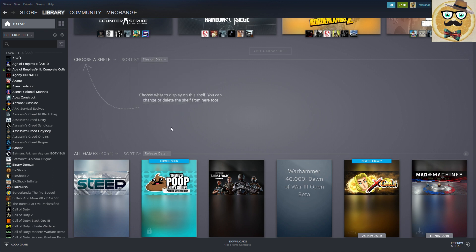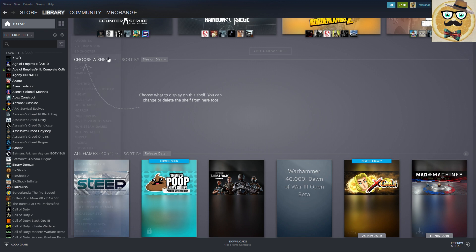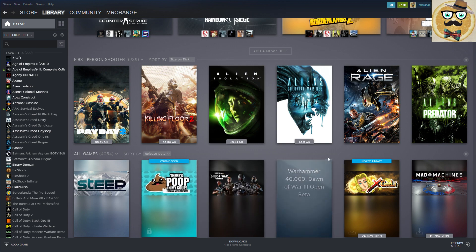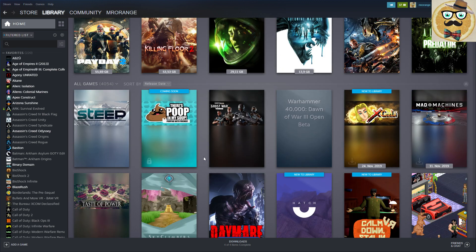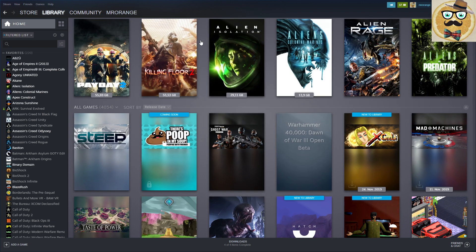You can create your own shelf - for example with games sorted by size on disc. I can choose a category I've already made, such as my first person shooters, and create a shelf from it. Then I can sort by size on disc and see that Payday 2 is over 55 gigabytes. It's interesting to finally see which games are biggest so you can start erasing them if you need space.